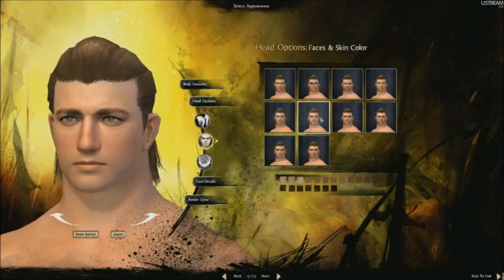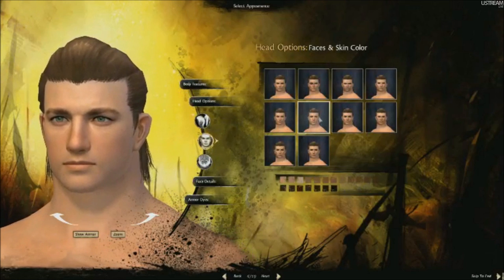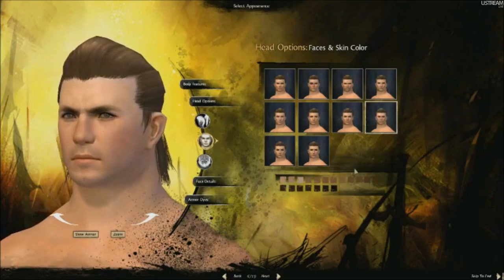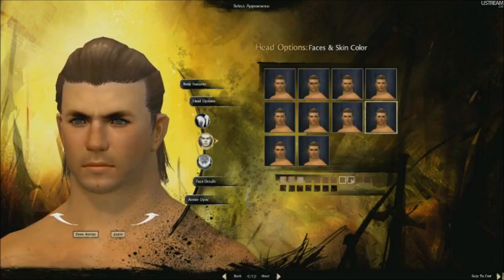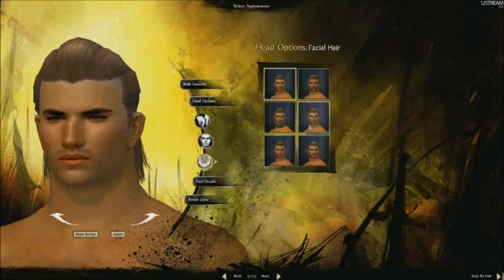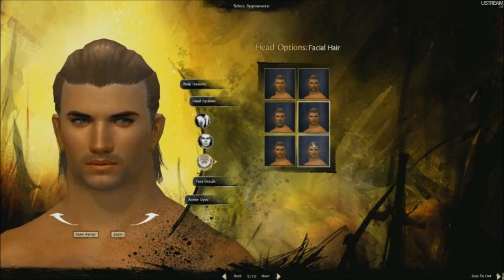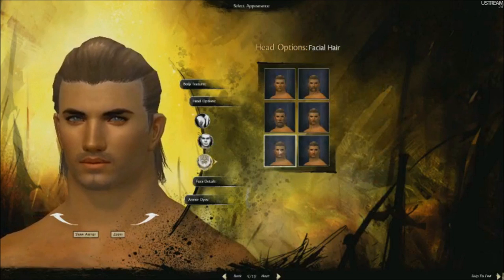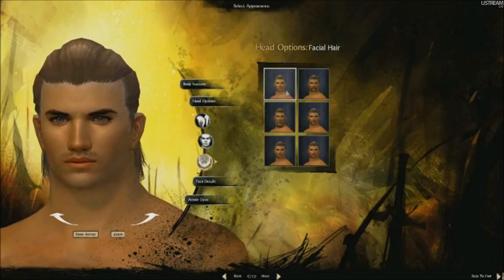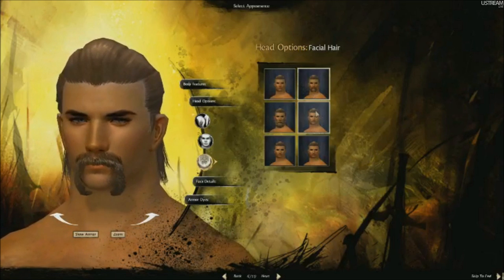Next up we're going to do face and skin color. You can actually adjust the skin colors from a lot of different options, and you can set various face options for your character. Then we go down to your beard and your facial hair. If you're a Norn female you may have to deal with this as well. You've got some options here to pick from. Obviously there are just a few right now, and there will be more options for character customization down the road for all the various races including humans.